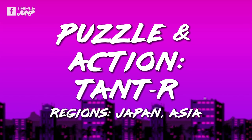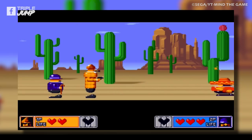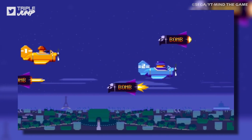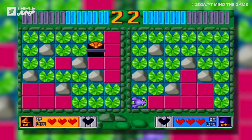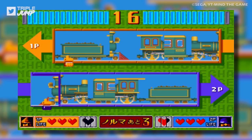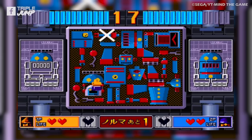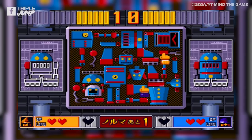Number 30: Puzzle & Action Tant-R (Japan and Asia). Puzzle & Action Tant-R is another game that never got a proper release outside of Japan, and the Mega Drive Mini won't change that. That's a shame, because this one seems like a lot of fun, and the several ports and re-releases Japan has gotten seem to confirm that. You play as detectives hunting down an escaped criminal, which you accomplish by participating in minigames and action sequences. The minigames are selected at random, so each playthrough is distinct, and there's a multiplayer mode to keep things even more chaotic. The detective theme isn't just a coat of paint — the minigames actually rely on brain power more than reflexes.